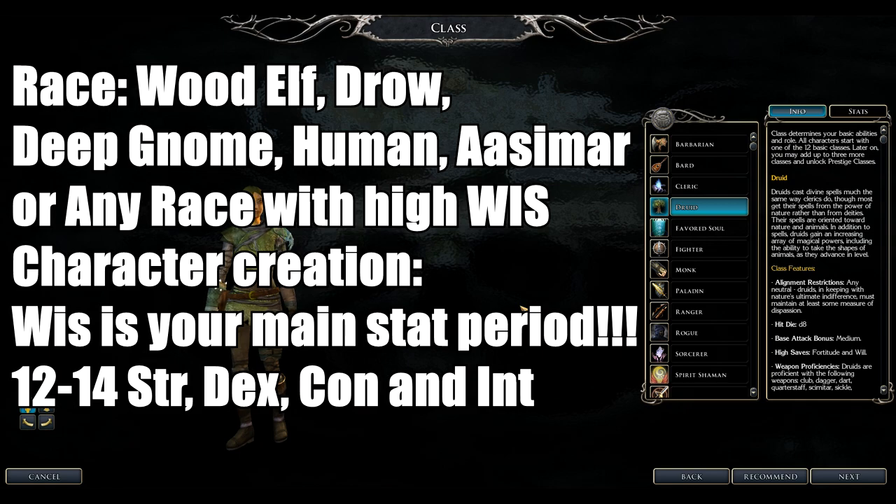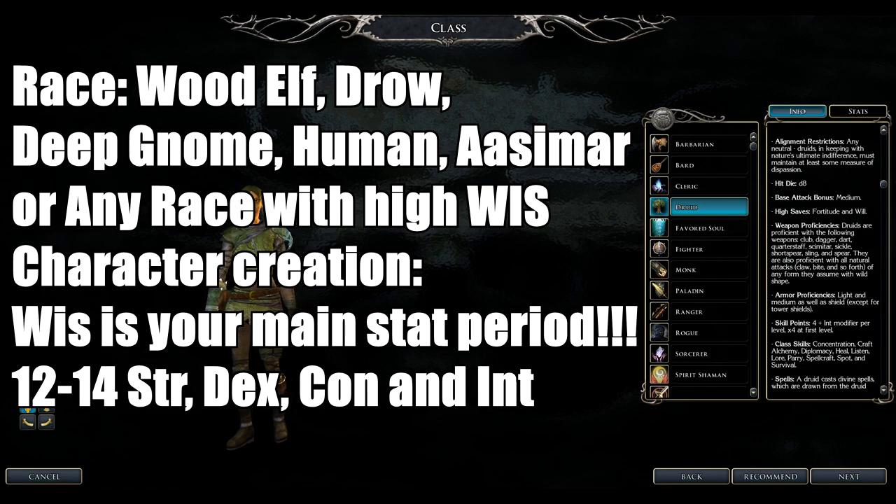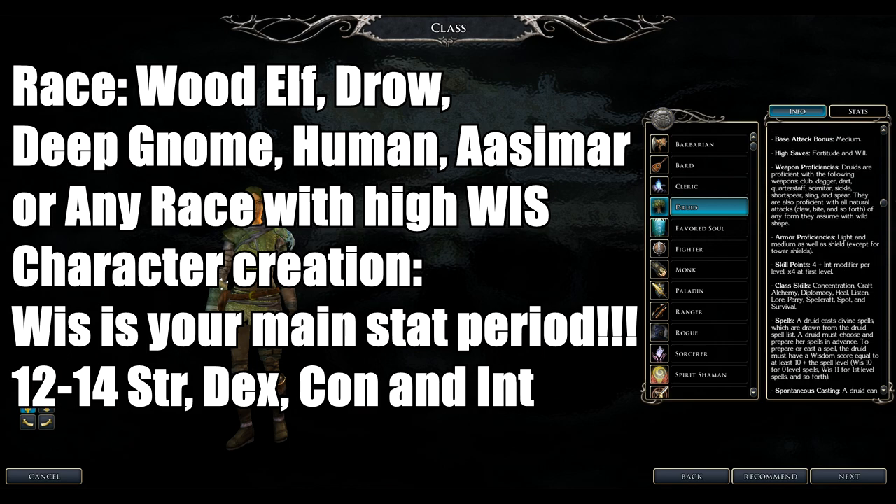Next up is the Druid class. They are divine spellcasters who can use simple weapons, though they are very limited in weapon selection. Hit dice is 1d8. Armor is leather and medium, plus shields except tower shields. Being divine casters, there's no arcane spell failure to worry about.